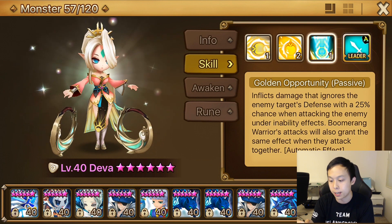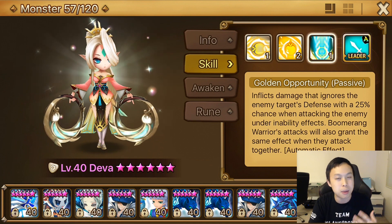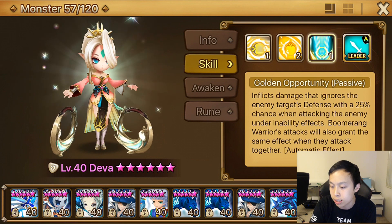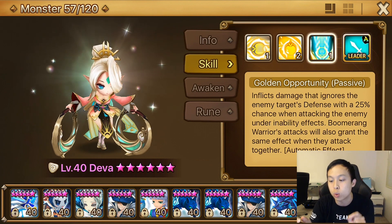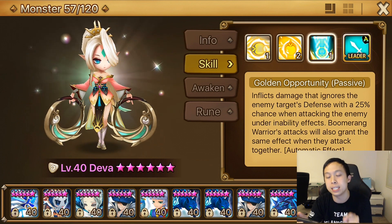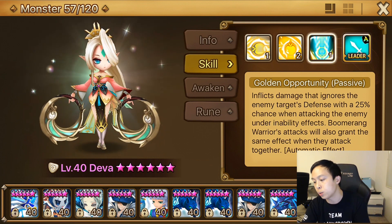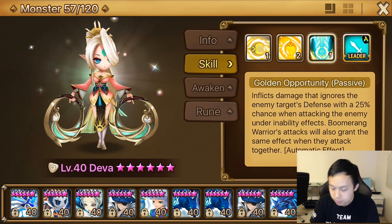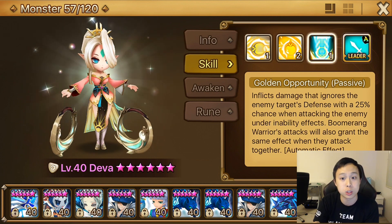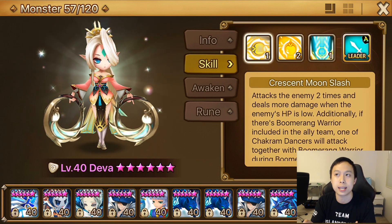This is the passive that makes her different: Golden Opportunity. Inflicts damage that ignores the enemy's defense with a 25% chance when attacking an enemy under inability effects. So this pertains to things like freezes and stuns. Boomerang attacks will also grant the same effect when they attack together. So this means that all of Deva's skills have a 25% chance to ignore defense.